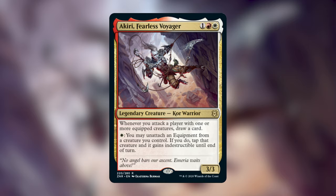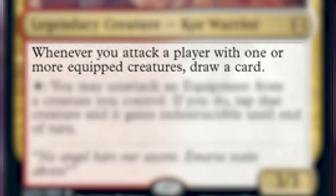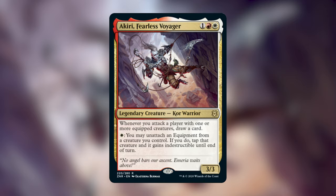Akiri costs 1 generic, a red, and a white to cast. She is a 3/3 core warrior with two abilities. The first says: whenever you attack a player with 1 or more equipped creatures, draw a card. Note that this draws you 1 card per player that you attack with at least 1 equipped creature, NOT for each equipped creature that you attack with. Her second ability costs 1 white to activate and says: you may unattach an equipment from a creature you control. If you do, tap that creature and it gains indestructible until end of turn. So obviously, we're going to be building an equipment-themed deck to capitalize on these two great abilities.